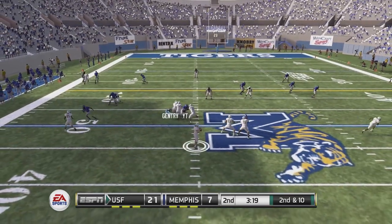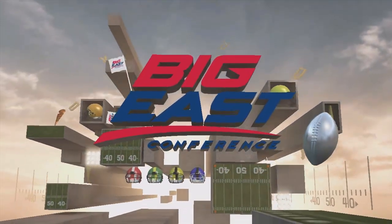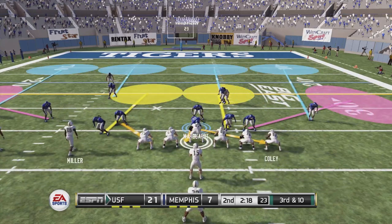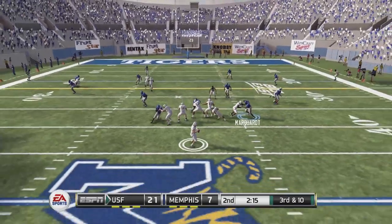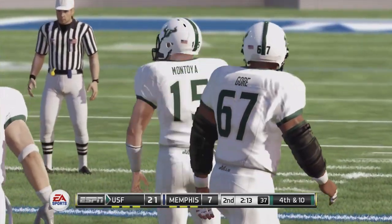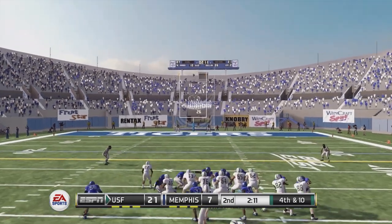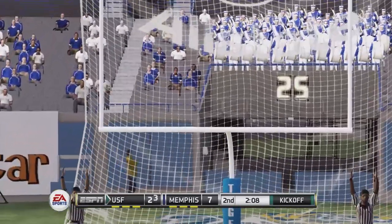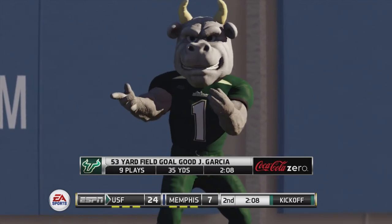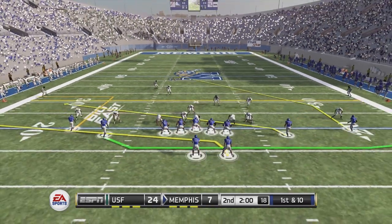Third and long — USF goes play action, looks over the middle, but it's dropped. Eddie Davis came in and broke that pass up. USF then attempts a 53-yard field goal and sinks it right through — you don't see a lot of college kickers with the ability to make that. Now it's 24 to 7 as McConnell moves to the perimeter. Bell drops back, finds D'Angelo Bryden for the first down — a good way to start what could be our last drive before halftime.